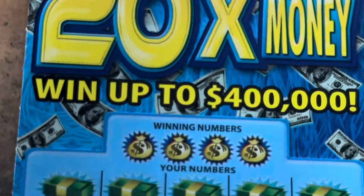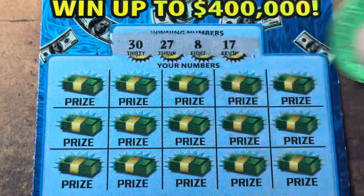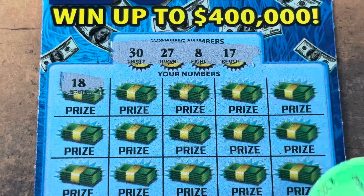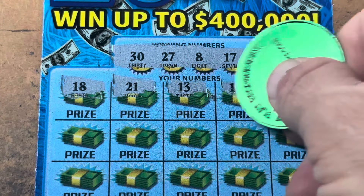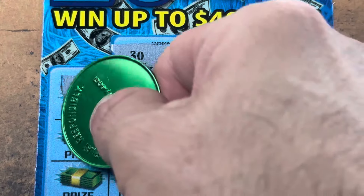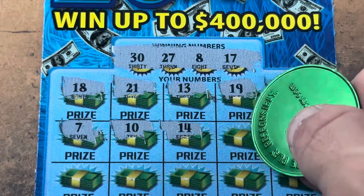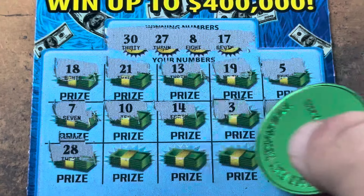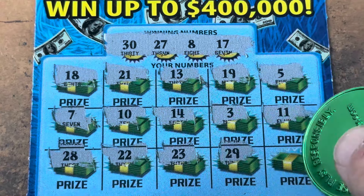Alright ticket 36 — hope everybody listening and watching has a fantastic rest of their day. 8 — the money number. 17, 27 and 30 — come on. 18 went away. We needed you on the last one! 21, my number, 13 — come on simple. 19 and a 5. 7 — I thought we had it, it's 8. Come on money number, 10 — wrong. 0, 14, 3, double 1s. One row left — come on 20x! 28 — one away. Double 2, 23 — come on ticket. 29 is one off and 15 — we couldn't get a win on 20 times the money.